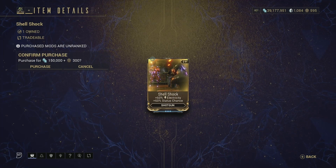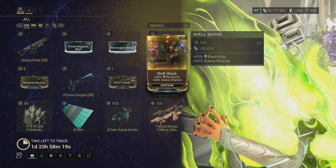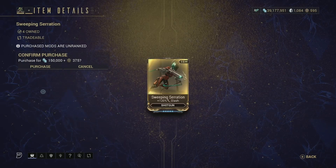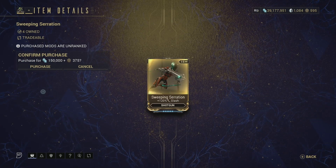Then we have Shell Shock — plus 60 electricity and plus 60 status chance for shotguns. It's not the best mod, but I would still pick it up in case you need those 60/60 mods for shotguns.